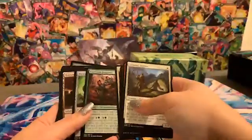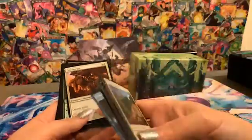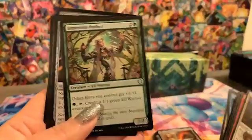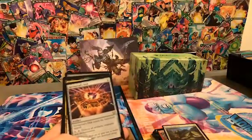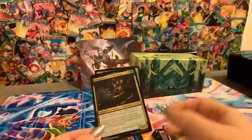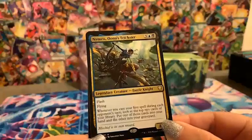Going through the next pack — artifacts, creatures, instants, sorceries. Salamander Rogues — okay, that's interesting. Fencing Ace is just a 1/1 double striker. Oh, and Parry is perfect — I like the art on this card, this elf just looks pretty cool. Nev's Disk — you tap it, pay one, tap it, and destroy all artifacts, creatures, and enchantments. If it survives it can do a lot of damage — it's a board wipe. Aberration of Llanowar, another legendary creature you can use as a commander.